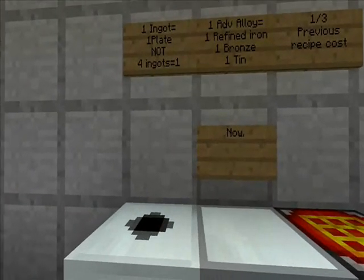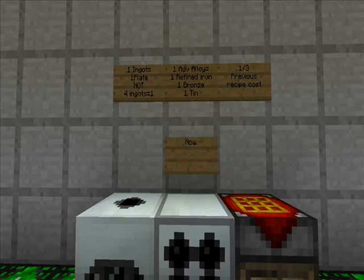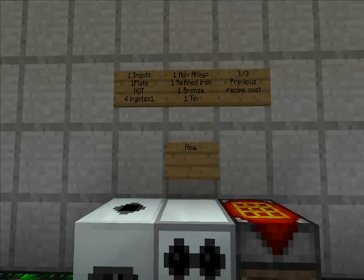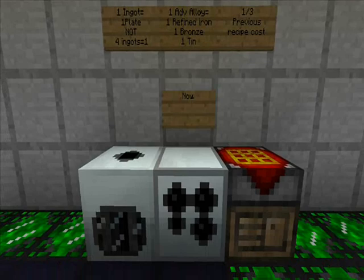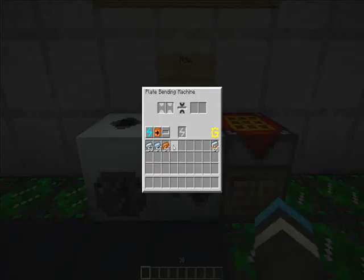First off, the recipe for the advanced alloy and plates all together has been completely changed by the new item, the plate bedding machine. Just take your refined iron and put it in there — basically any ingot you want.